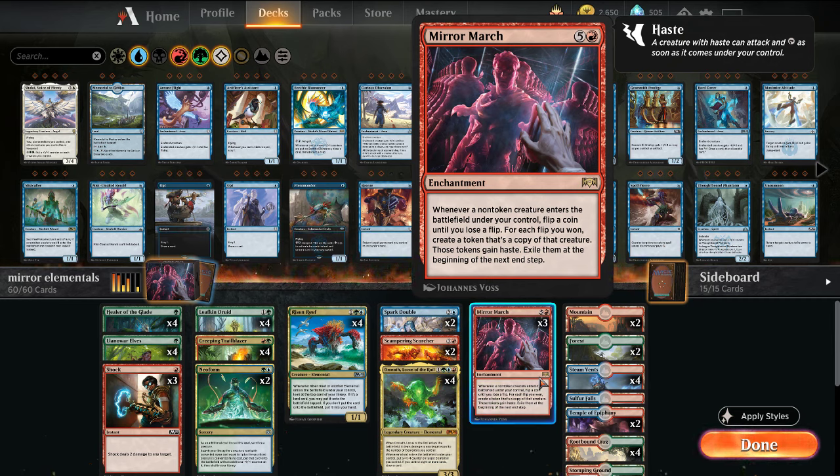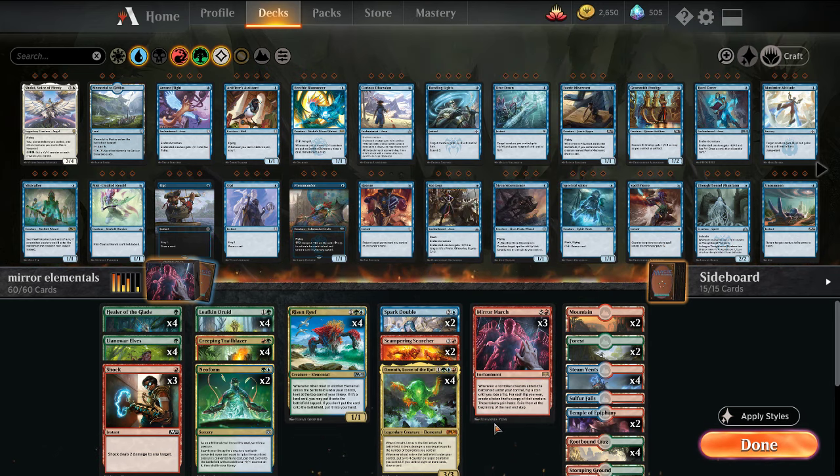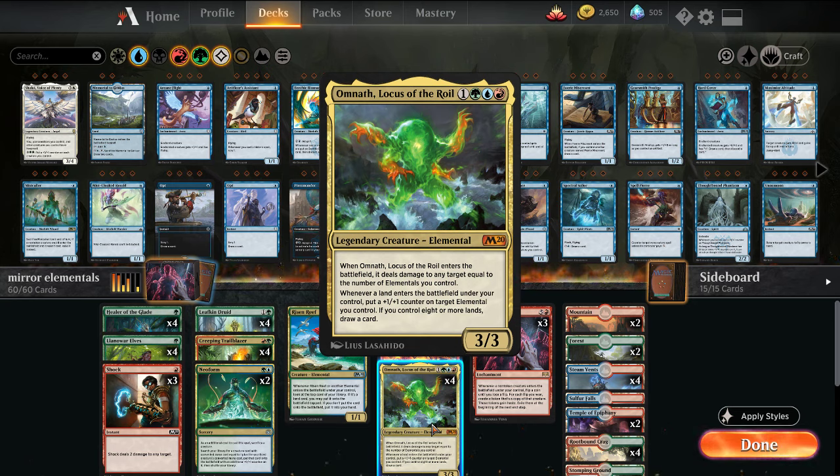What Mirror March does is whenever a non-token creature enters the battlefield under your control, you flip a coin until you lose. If you win the coin flip, you create a copy of that creature, and you keep doing it until you lose. Those creatures at the end step get exiled. The combo win is you get a bunch of Omnath — they all enter the battlefield at the same time, they see each other upon entering, and then it all stacks the damage so you can one-shot your opponent.